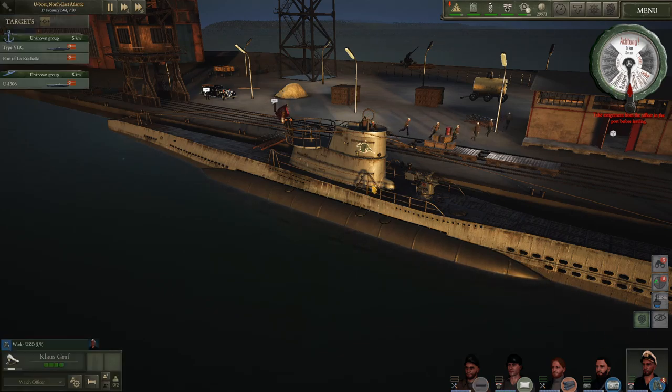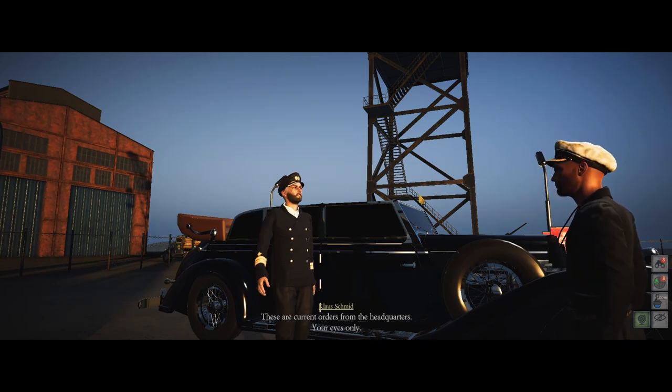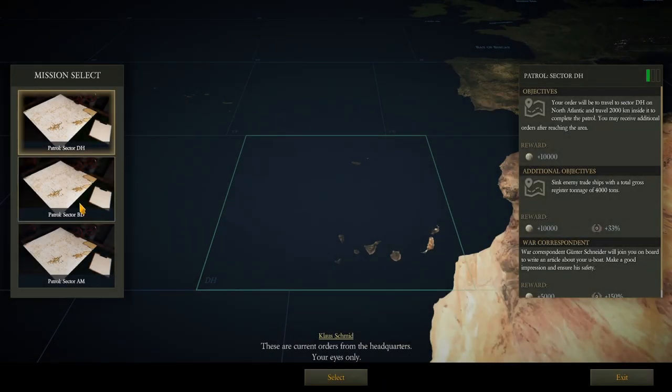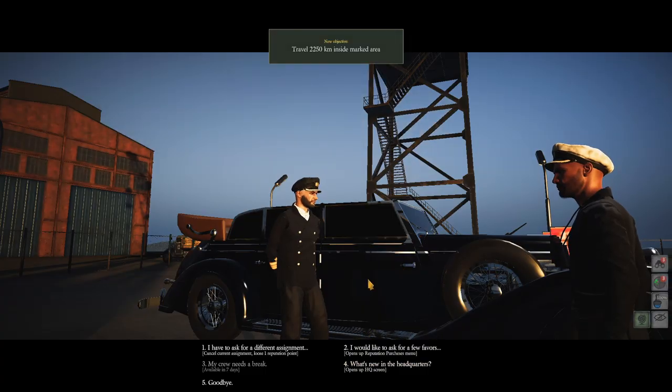So we're going to go ahead and get Skipper here, Mr. Graf, and we'll kick things off by taking our quarters. We're going to be heading off to sector BD, 2250 inside the square. We're going to be trying to sink as much as we can. Looks like we're looking at 7,000 tons to start with. And with any luck, most of that tonnage will be sunk with our handy-dandy new T3 torpedoes.